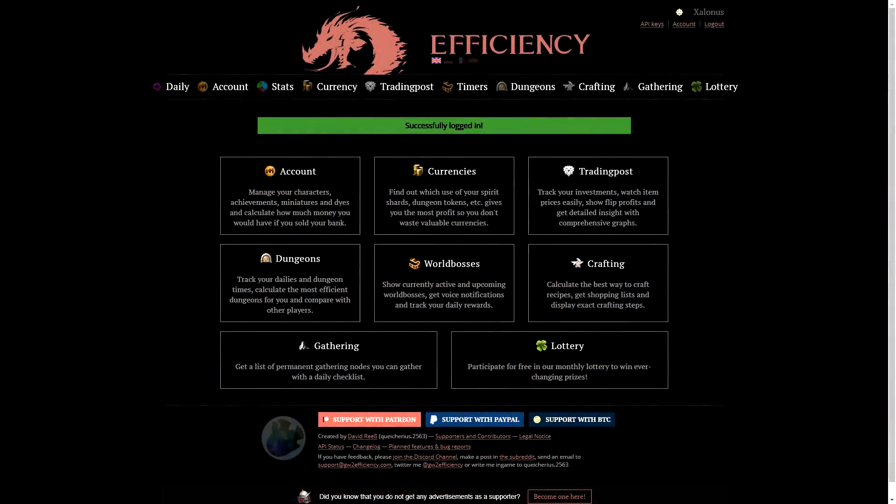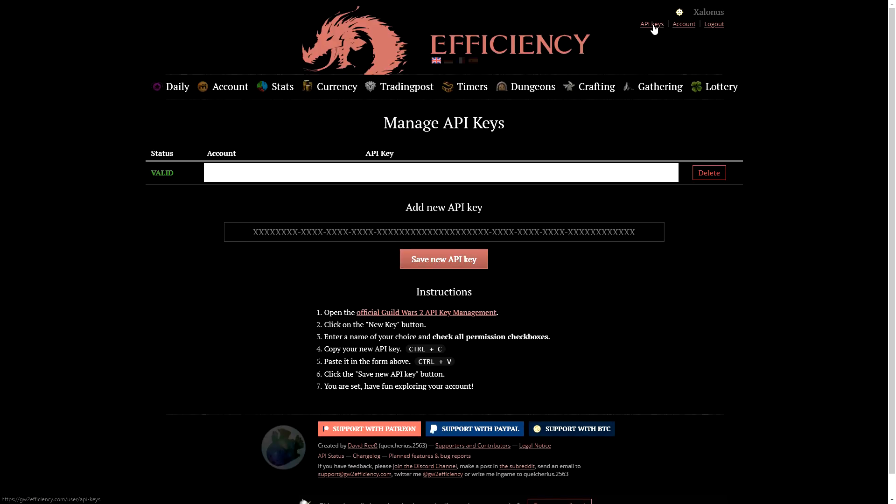Now that we know what set we want, our next step is to go to Guild Wars 2 Efficiency. This site has many resources to help you see what you have and what you need in regards to making anything. Make an account because this site is the best resource there is.